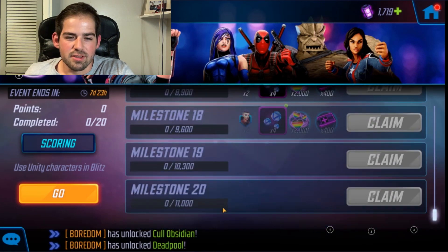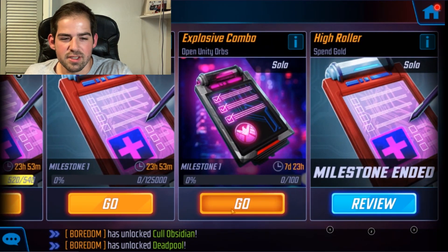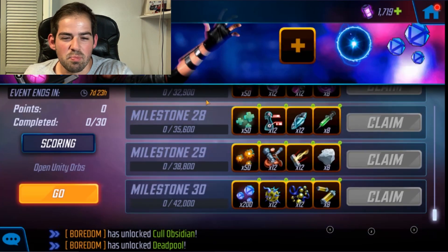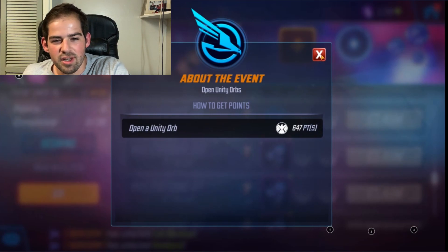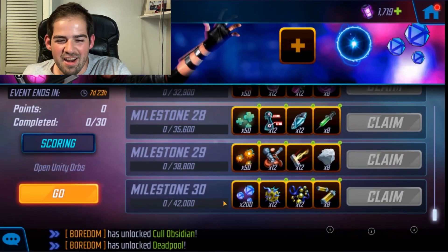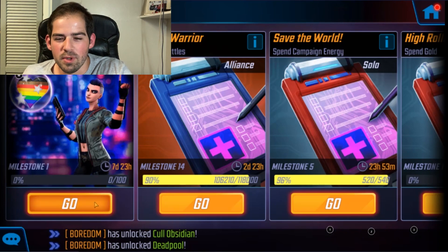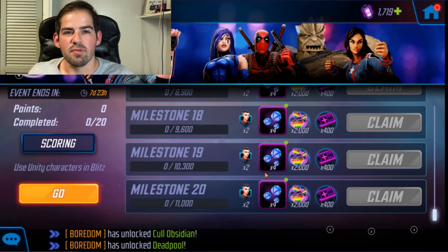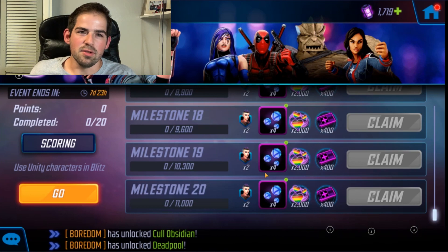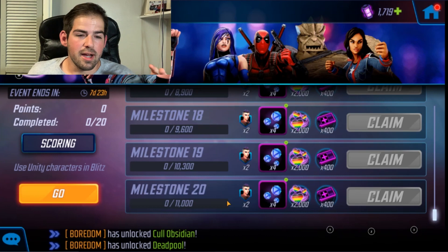You should definitely try your hardest to get her unlocked — she's a 100-shard unlock. There are 20 milestones; you'll get 40 shards from this, not counting what you get from the orbs. There are orbs available too, but this stuff is not very free-to-play friendly — it's going to require a lot of blitzing. Each orb costs around 647 orb fragments, and getting those fragments from blitzing will generally give you about 50 to 100 per run, so that's a lot more blitzing.